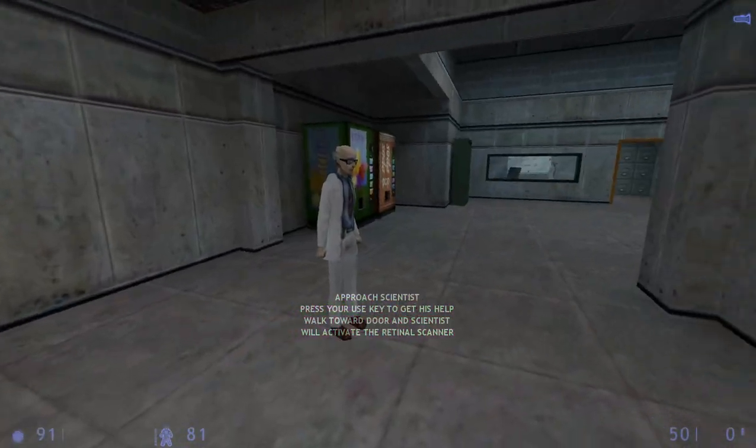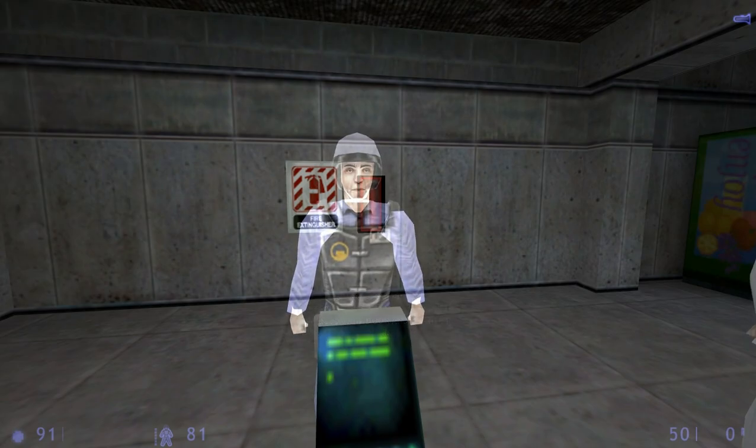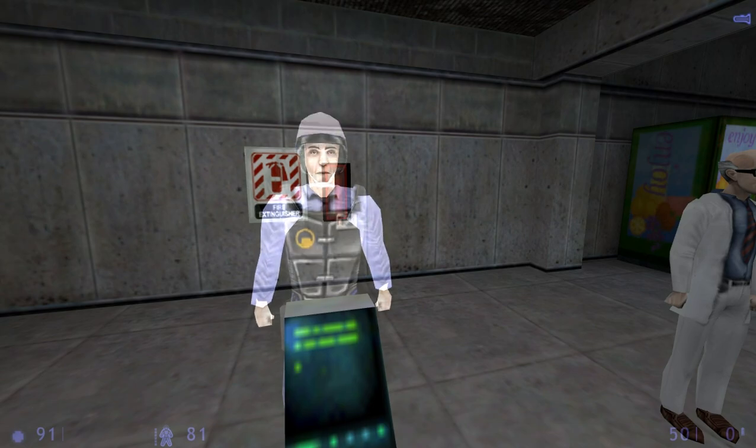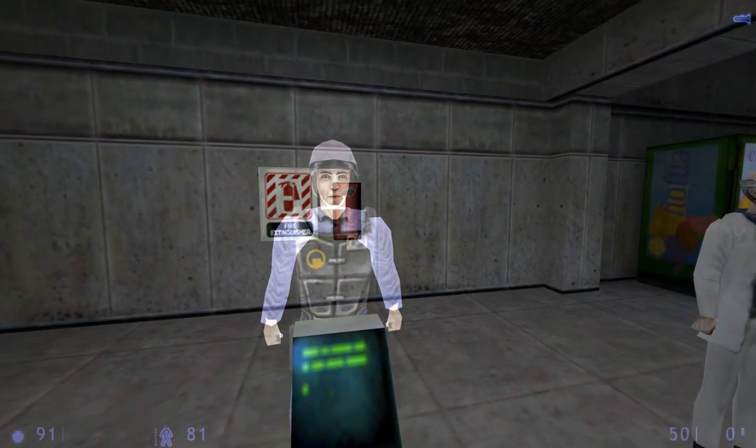Lead a scientist into the next room. He will open the door that leads back into the transit system. To have someone follow you, approach the person and press your Use key. He will then follow you until you face him and press the Use key again.